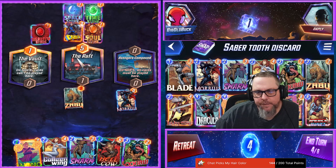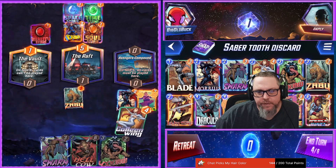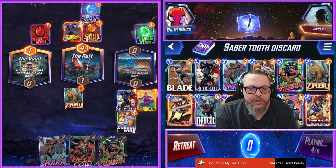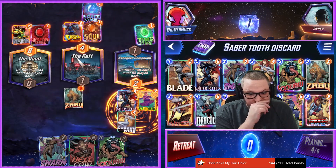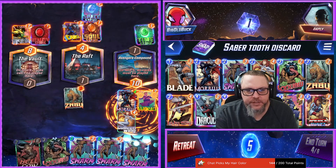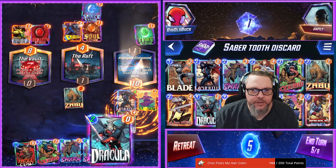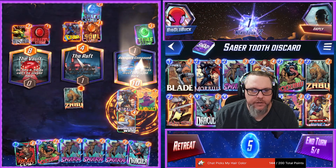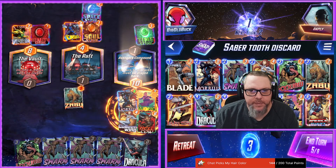Alright, let's go Wong and Colleen here — hopefully we hit Swarm. It would be great if we hit Swarm and Lockjaw and don't hit Hell Cow. Swarm — we could hit Swarm again, that would be great. Thank you! That means we can play Hell Cow next turn. We can play Dracula. Oh wait, we have to play turn 5 here — that's unfortunate. Because they went out there, there's nothing we can do.